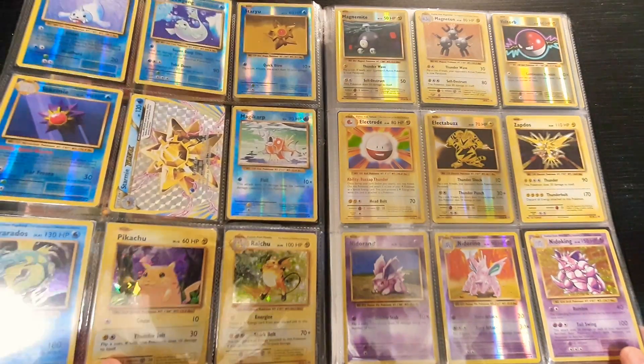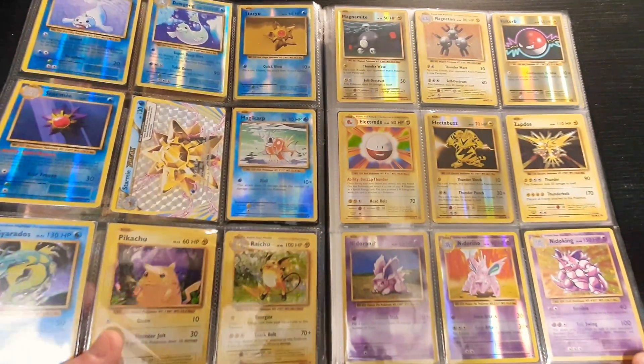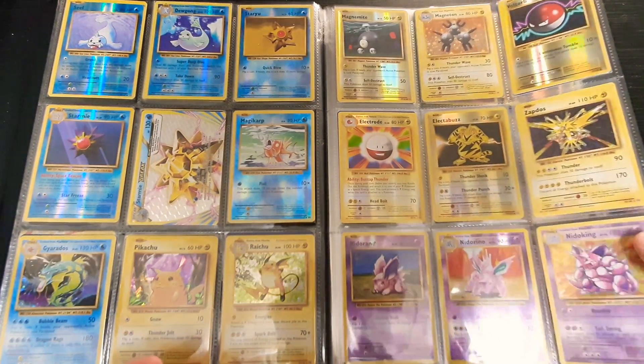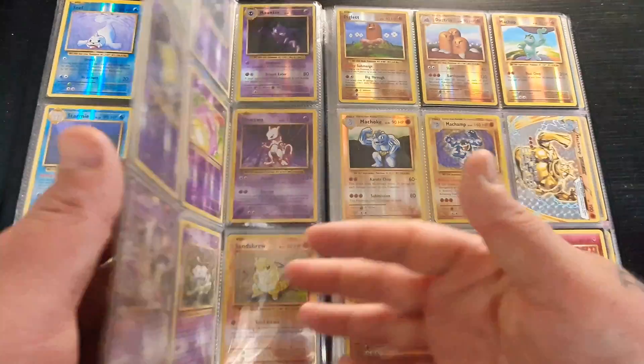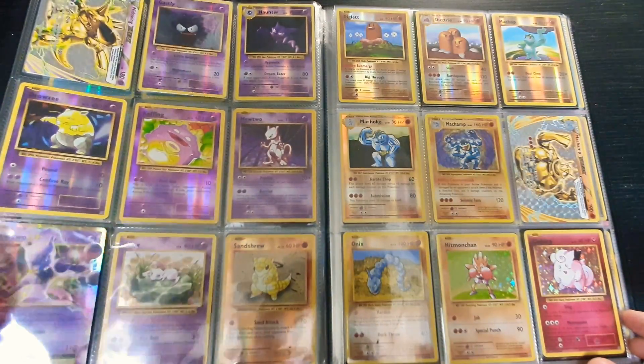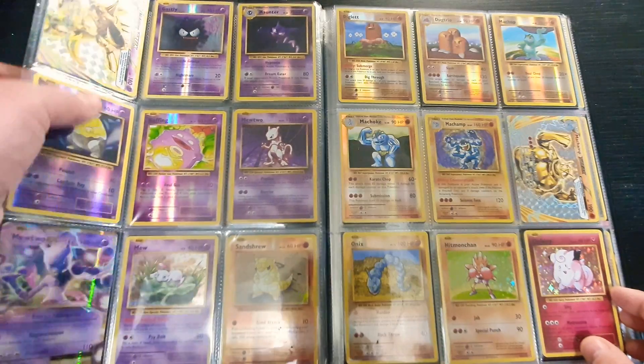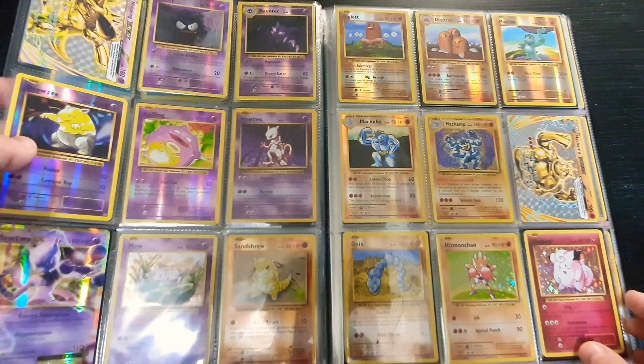This is the Pikachu from the Structure Deck — it's the only way to get it as holo. The other version from the pack is just Reverse Foil. And the same for the Mewtwo, which is also a holo from the Starter Deck.